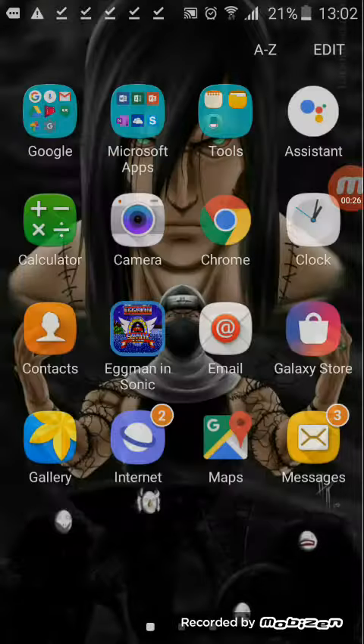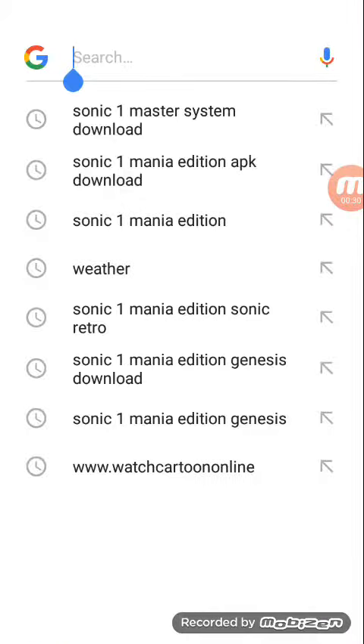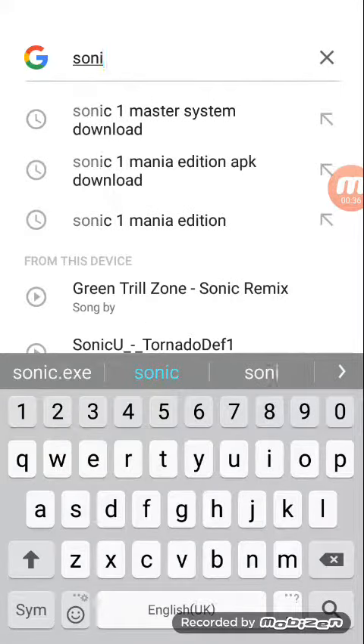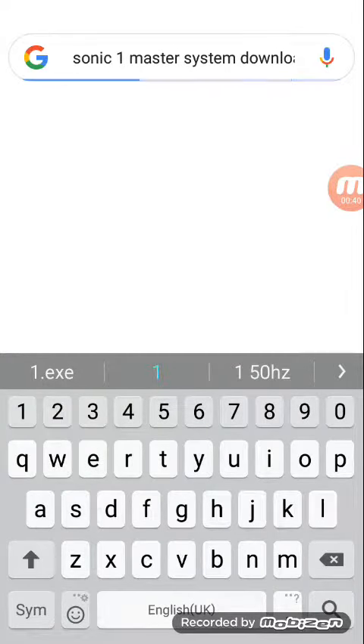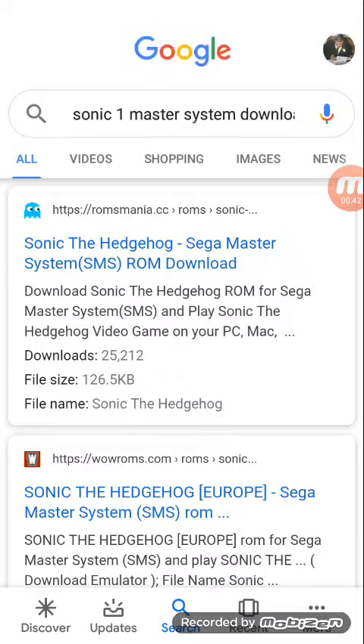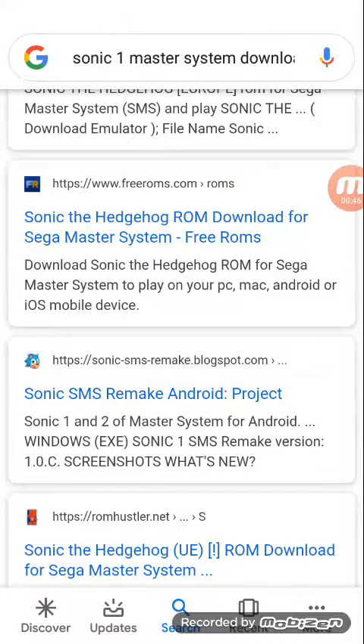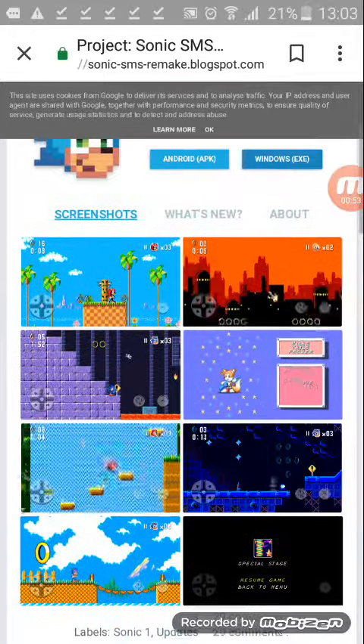First, go to Google and type 'Sonic 1 Master System download.' Scroll down until you see 'Sonic SMS Remake Android project' and then you will see this screen.